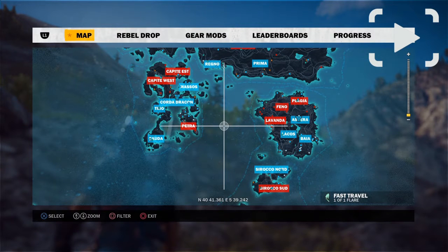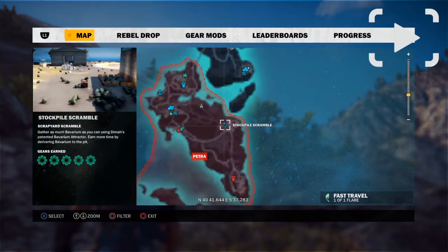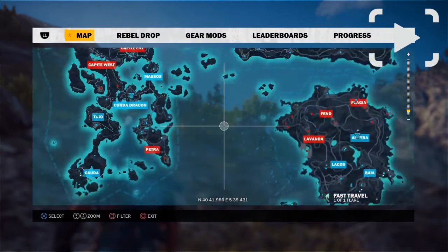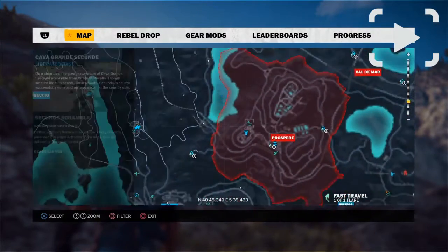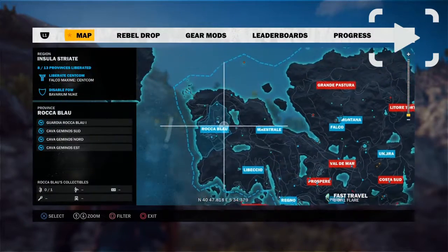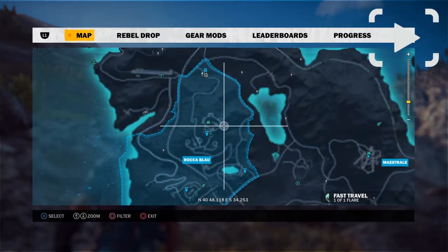The first step to getting a Squalo X7 into the ocean is to complete 3 challenges called Stockpile Scrambles across the map. The 3 that I did were located in Petra, Prosper, and way up in the left hand side of the map, Rockablau, right here.